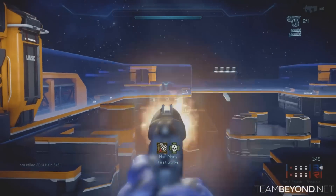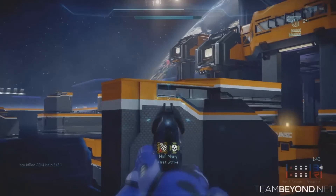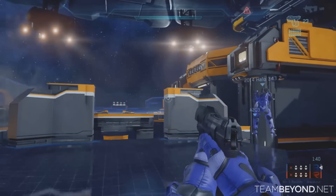This new map is called Fathom and is located in a research center underwater. Fathom is a symmetrical map that has a mix of long sight lines and choke points.